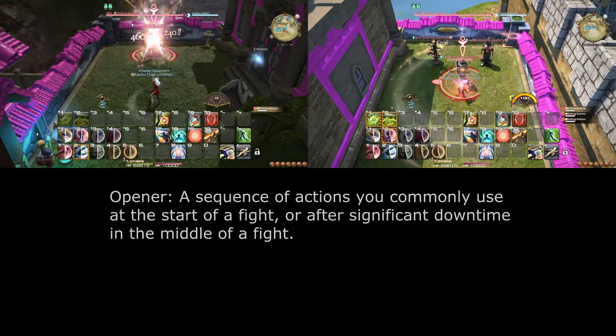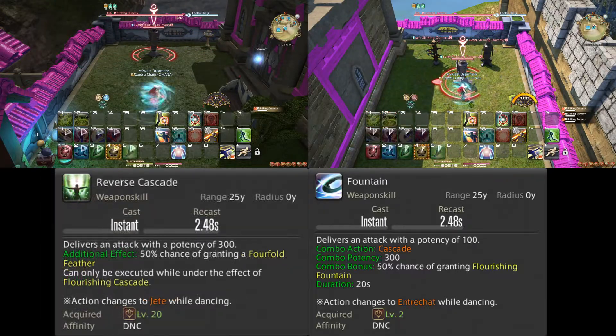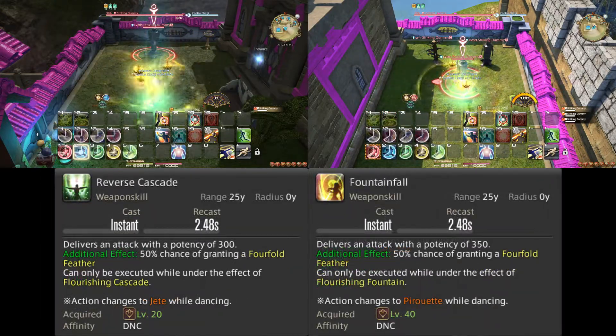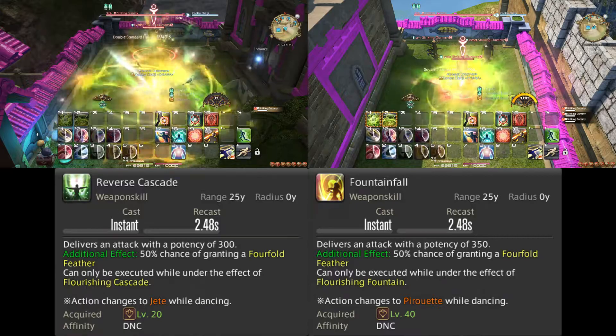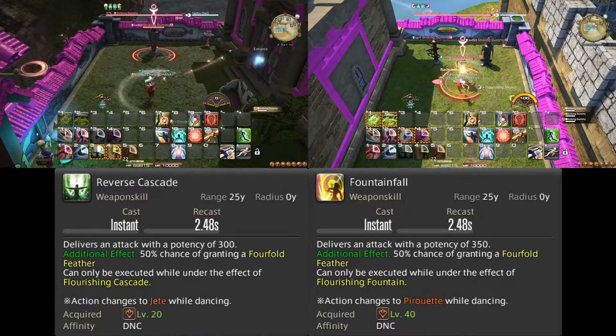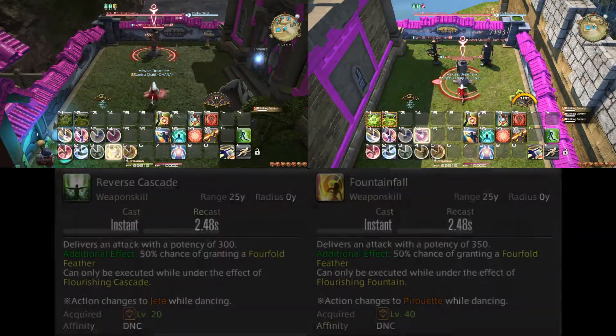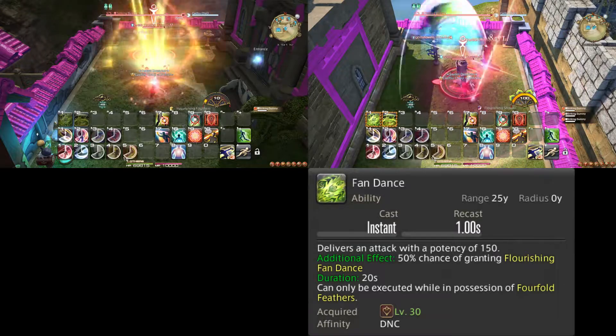Your rotation on single target involves alternating between Cascade and Fountain, making sure to use Reverse Cascade and Fountainfall when given the opportunity. When these attacks result in Fourfold Feathers, keep in mind you can hold up to four feathers, so you have a lot of leniency in when you want to use these attacks. Just make sure to use Fandance whenever you reach four feathers.